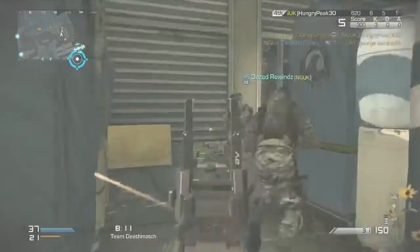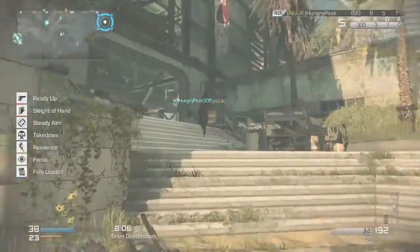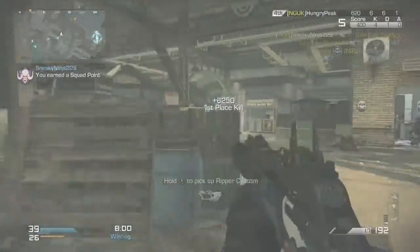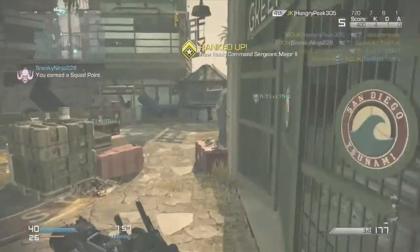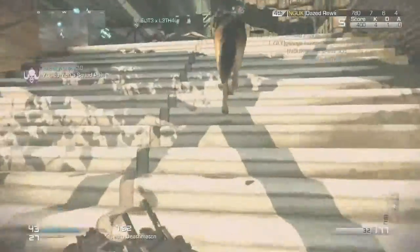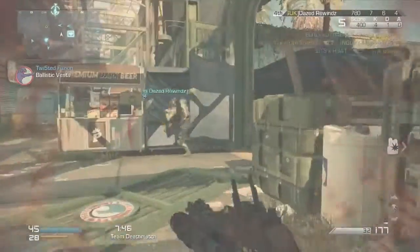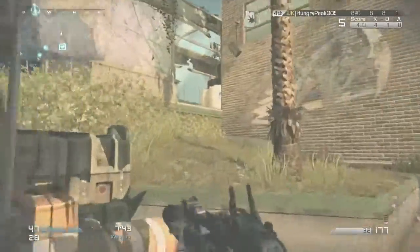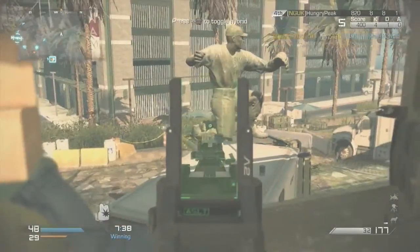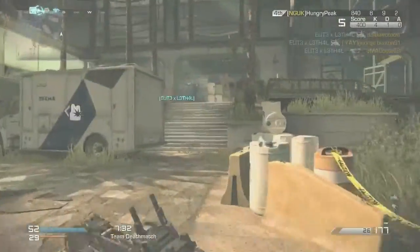It first opens in SMG mode, as you saw at the start of this clip. When you aim and press the knife button, the gun gets bigger and the sight changes to the assault rifle sight. If you click the knife button again, the gun gets smaller and goes back to its iron sights. It retains a faster rate of fire in SMG mode and a slower, more accurate one in assault rifle mode.